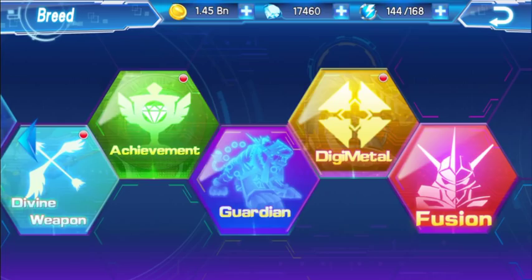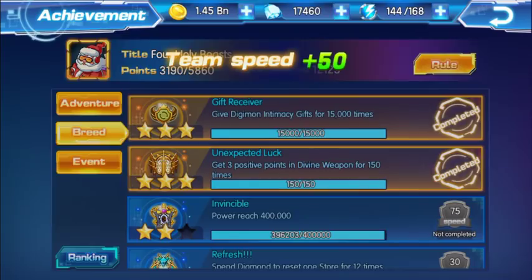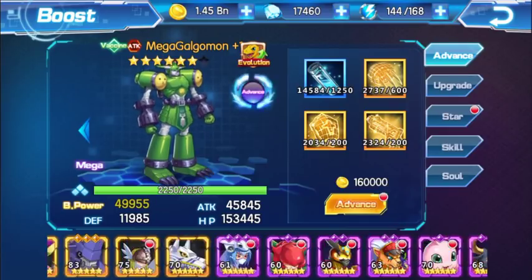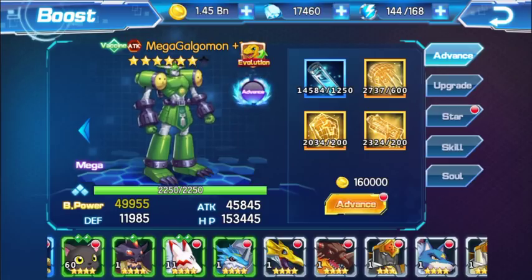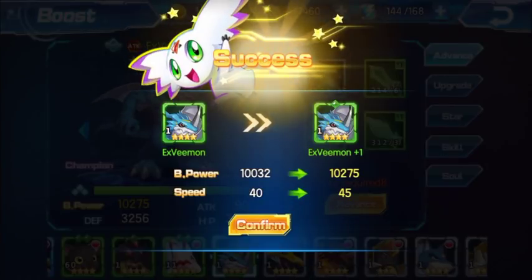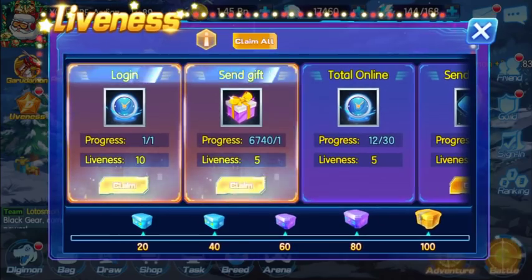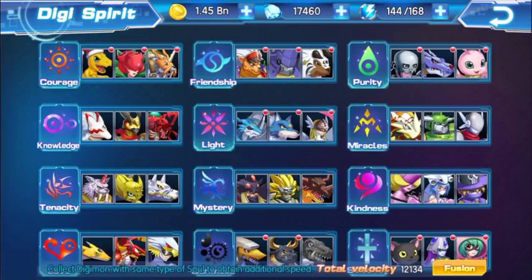We just unlocked an achievement, so let's claim more gifts — team speed plus 50, which increases our speed. Another way to increase your speed is by advancing Digimon. For example, if I advance XV-mon, you can see the speed goes up from 40 to 45. There are many ways to increase speed, not just through gifts.